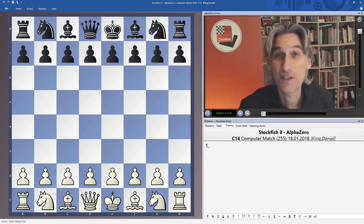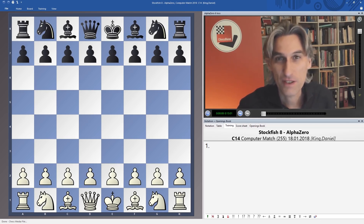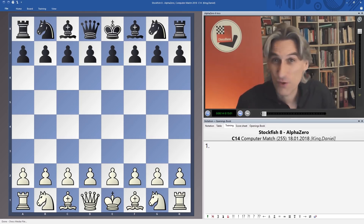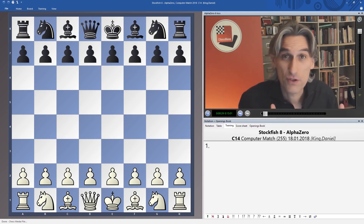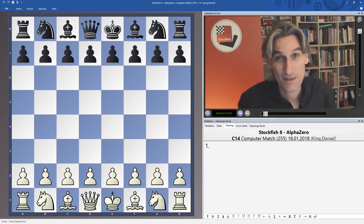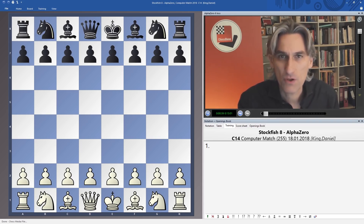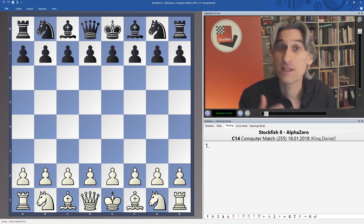So far I've only looked at AlphaZero wins against Stockfish, but what I'd like to do now is take a look at the games where AlphaZero lost. I've had lots of requests to look at the losses, and I think it helps us complete the picture of AlphaZero — showing where its weaknesses lie and where its strengths lie. In fact, most of the games where AlphaZero lost, it basically over-pressed, and I'm going to show you examples of that in a subsequent video.